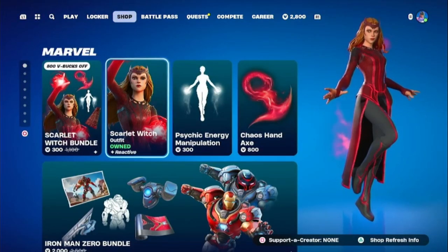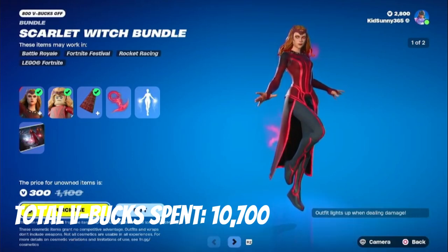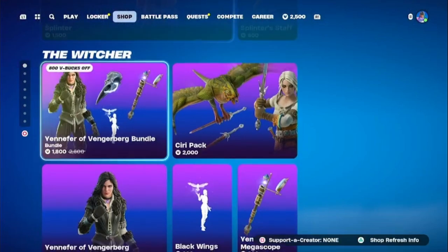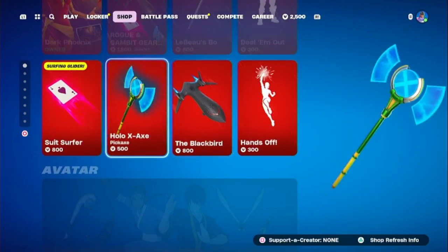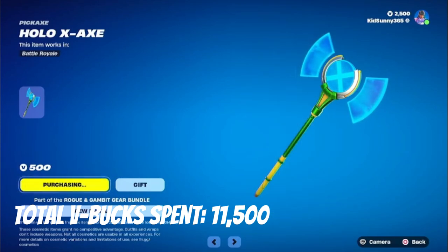Now we're heading into the item shop, and as you can see, we got the Scarlet Witch bundle making its return. I already got the skin, and 300 V-Bucks for the emote, the pickaxe, as well as a loading screen — don't mind if I do. And if we scroll down, we'll also see the return of Mr. Channing Tatum himself. I'm hoping I can come back to him another time. But now I'm going to get Rogue's pickaxe, which is the Hollow X Axe. I've been meaning to get a pickaxe because I did not like the setup I did with Rogue, but I can finally get this pickaxe.